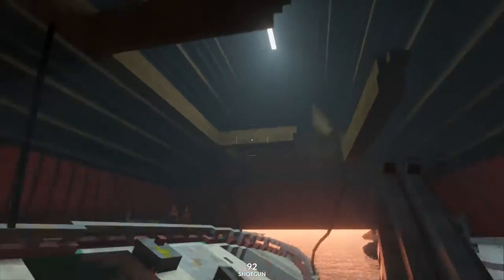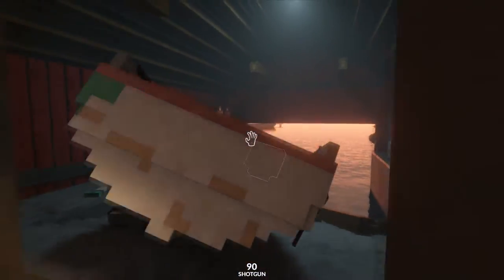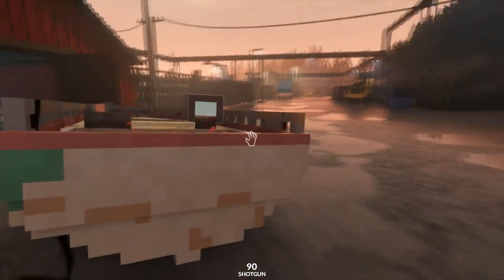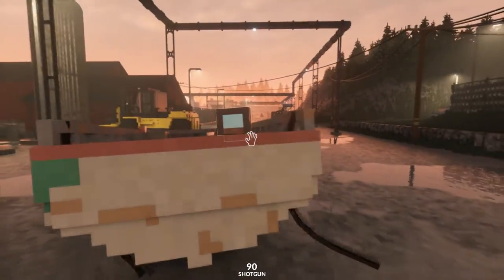We're just going to blow the ropes off it, grab the dinghy and we're just going to drag it back. Wiggle it around and we're going to make our way all the way back to our van. This dinghy is nice and light so it's quite quick.